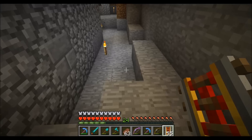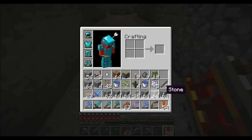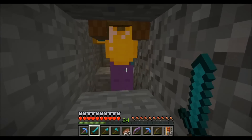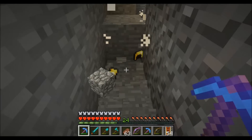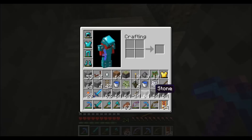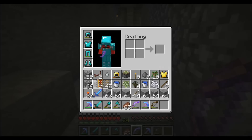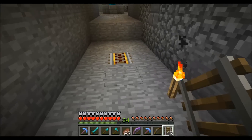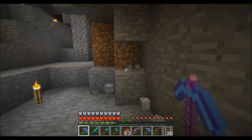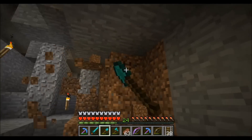This is going to be a rail line back to spawn. Oh, we dropped gold armor — two pieces, look at that! This is going to be a rail line back to spawn once I eventually dig it out.